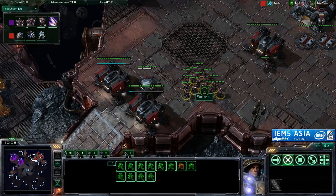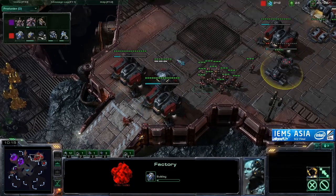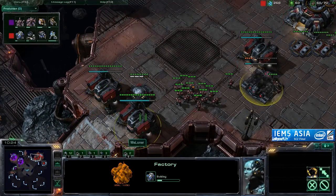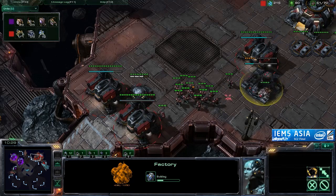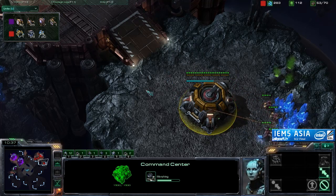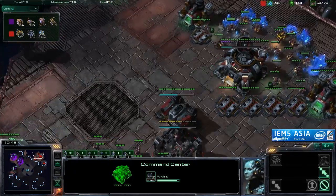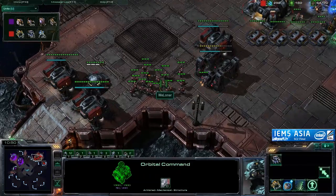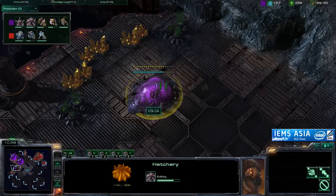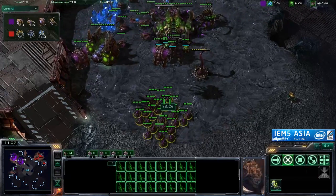Whereas Lono is forced back into his base, which is not something Lono likes to do — he loves to apply the pressure, he loves to get aggressive. There's nothing worse than him just being stuck there hiding behind a bunker. And finally we see Lono going for the factory, so we could expect Hellions or something heavier in the not-too-distant future. Moonglade is going for the gold expansion. He's like, I think I'm able to have map control by having this amount of speedlings running around, so I'm going to go for the gold expansion and try to get ahead in economy.